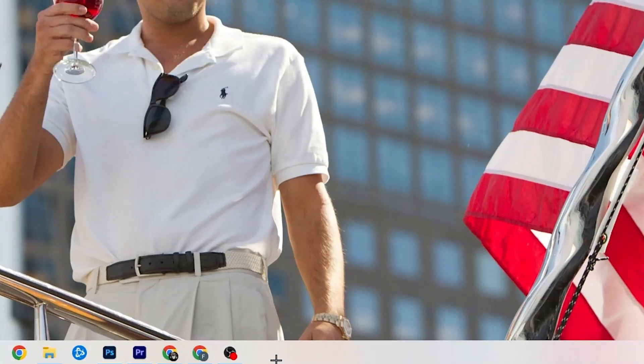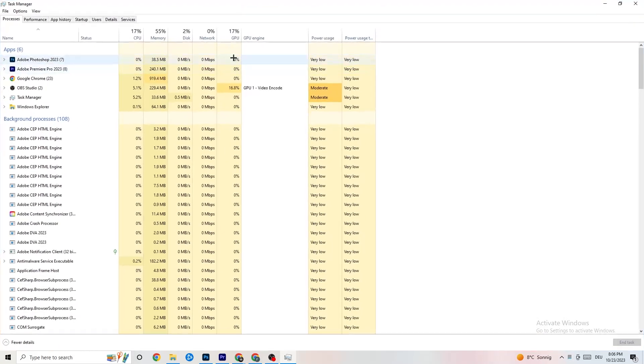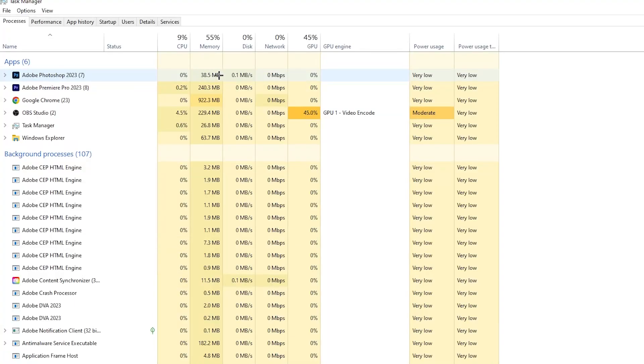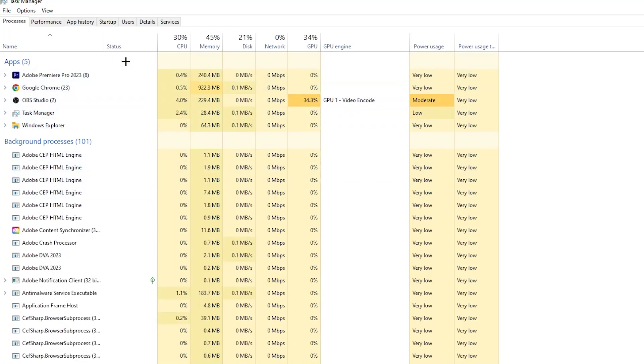The next step is to go to the taskbar, right-click it, and open Task Manager. You'll see every single program currently running. Go to the Processes tab in the top left corner — you'll see CPU usage, memory usage, GPU, network, and so on. End every single task that is using too much CPU or GPU. Right-click those programs and select 'End Task'. Repeat this for every program showing high usage, highlighted in dark yellow or red.